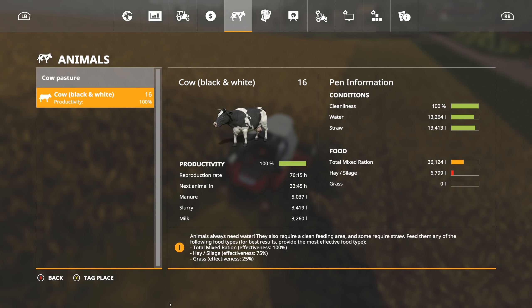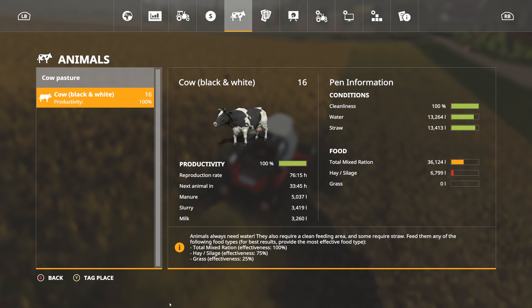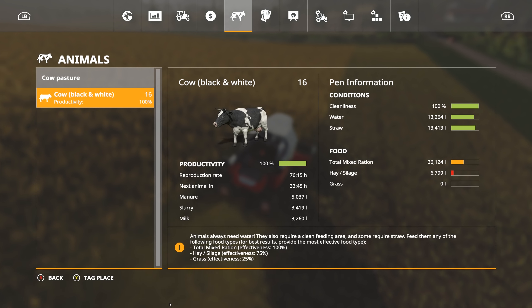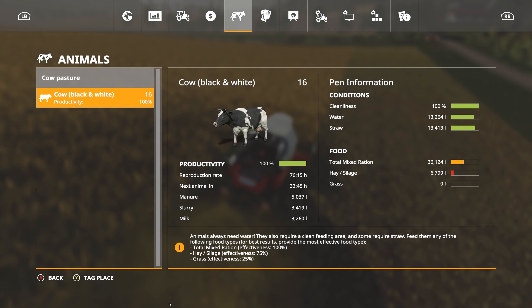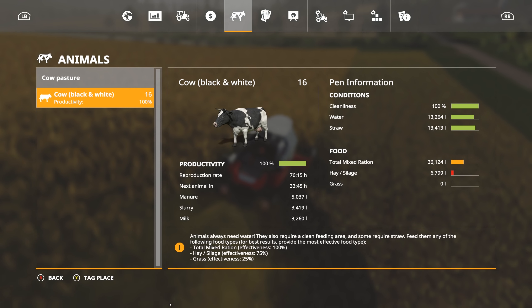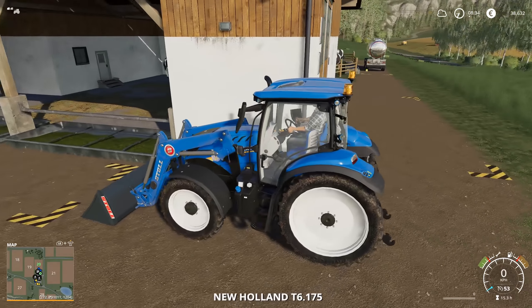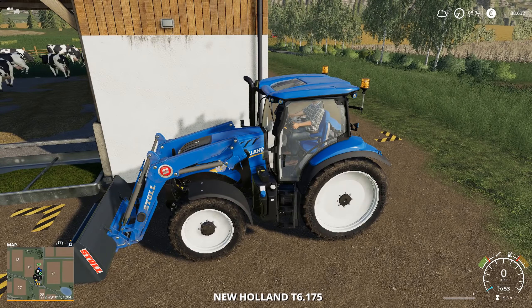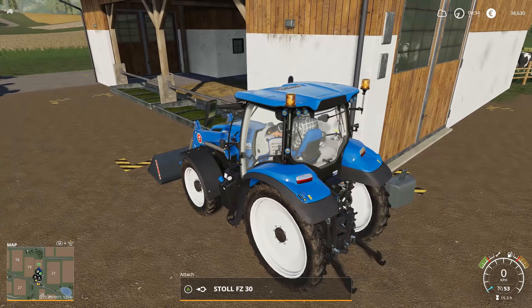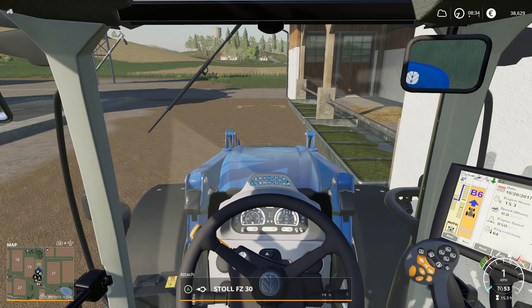We're still at 100% with the animals — we've got plenty of food, straw, and water. I did put in another load of TMR, so we're about half full there; that'll last us four or five days. And we've got 3,260 liters of milk, which is not quite half a tank full, but I think it's enough that we can go sell it and see what kind of income we can expect from milk. That's something I have not yet done in FS19.